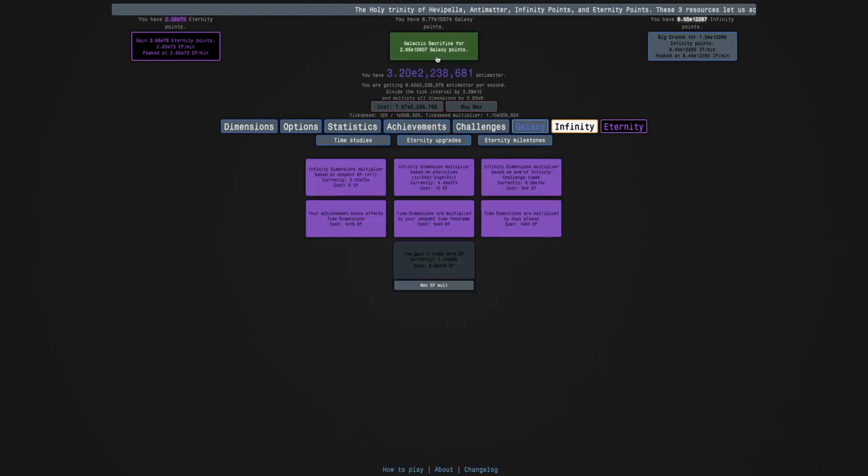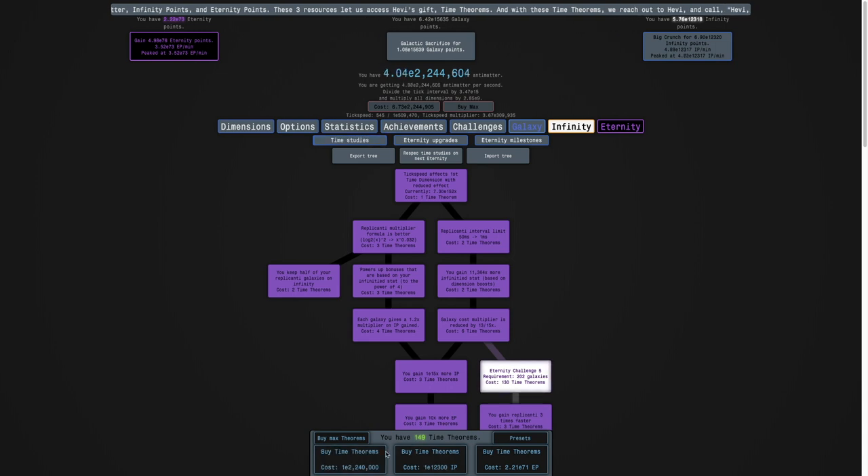I can get one time theorem here, even with all the galactic sacrificing. I mean, I'll be able to get a little more. I think that's actually two time theorems right there. So that helps a little bit, but really not a lot. I'm gonna get five E76 Eternity points.